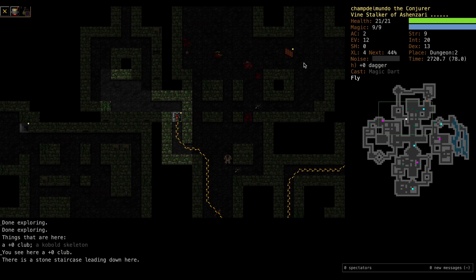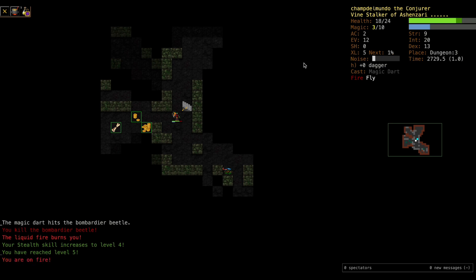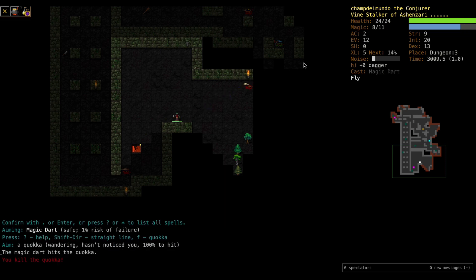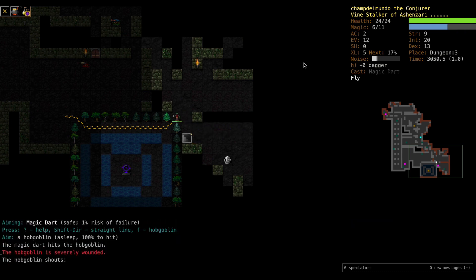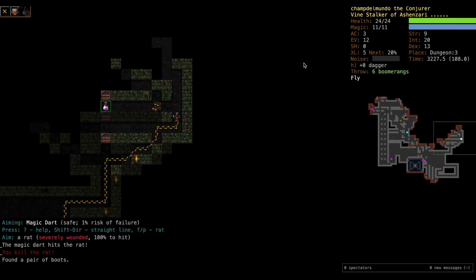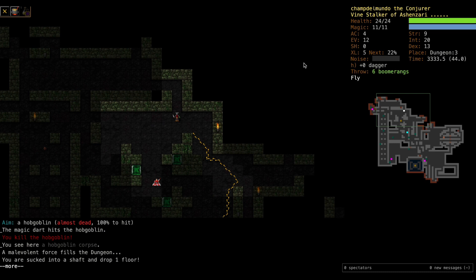Nothing really scary so far on D3. See if we run into any named characters. Ooh, bombardier beetle - got him. Stealth level four, reach level five, that's good. A bit of caution - the Vine Stalker is really susceptible to fire, it's basically wood. Thinking about whether Dithmenos would be better, but we've got Ash and Zari. We can wear that helmet. Nice new helmet and a nice pair of boots - getting a little bit of AC. Our evasion is nice and high at 12.